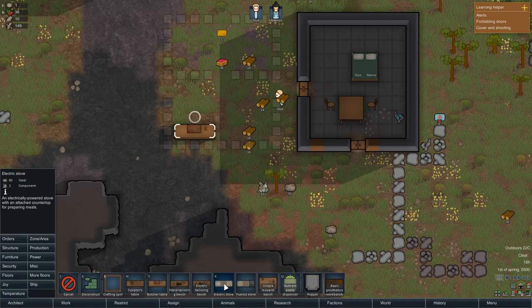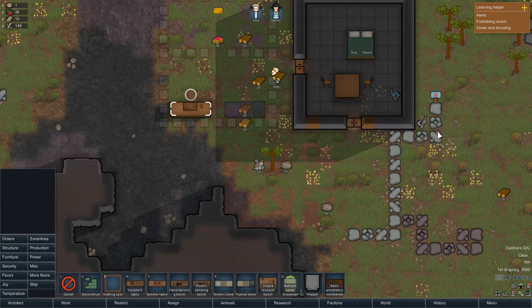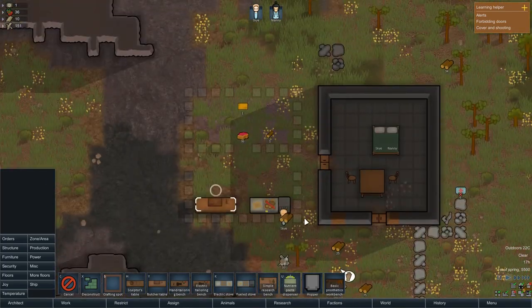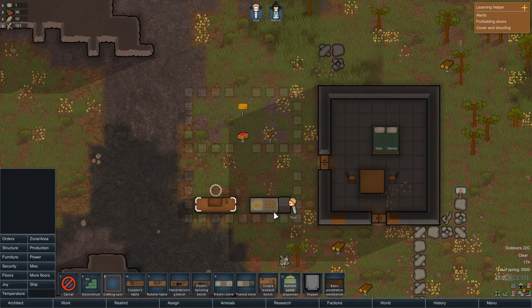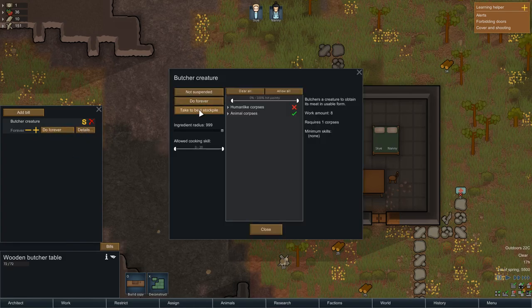They've got the butcher's table, so they can start butchering. What we need next is a cooking stove. I'm not going to go for the electric one — I'm going to go for a field stove because there's plenty of wood around and the less drain on our electricity the better. We're going to put in a fueled stove — that takes 80 steel, and we have got enough. Now we can set up bills on this thing: butcher creatures, do it forever, and I only want it done by someone with a cooking skill of five or less, so Sky will do the butchering.